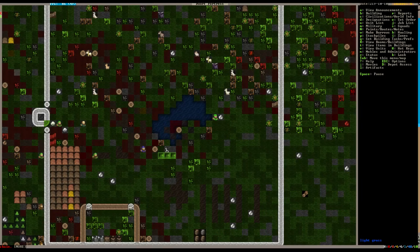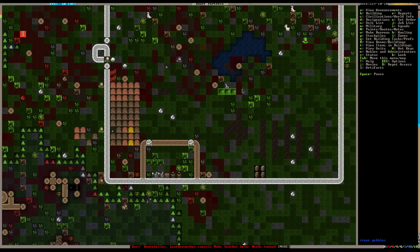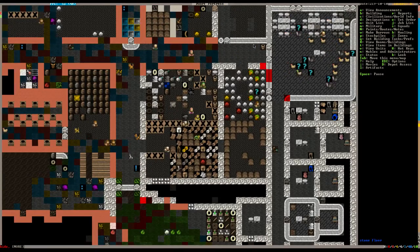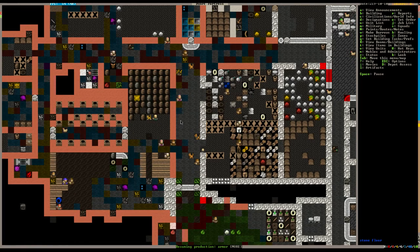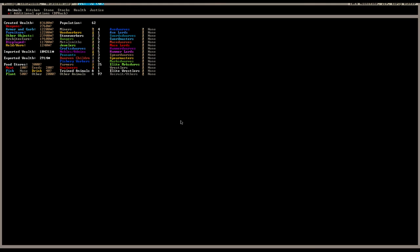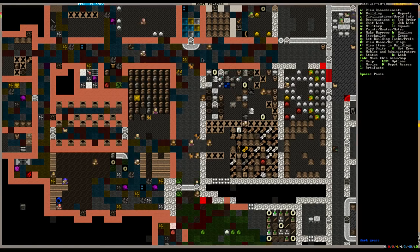Everyone's thirsty - the blue down arrows mean they're thirsty. They can drink out of the murky pool; there's just the occasional frog in there, nothing to worry about. Brewing is happening - we got 40 drinks so that's okay. But we have 25 farmers, which is a lot.